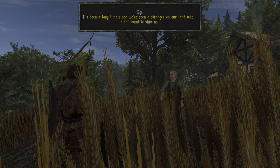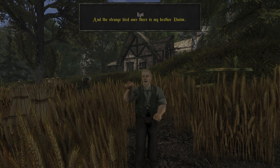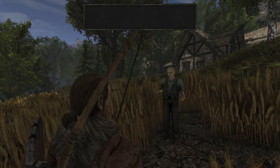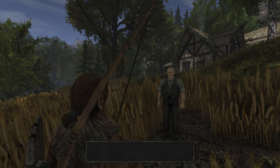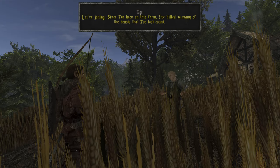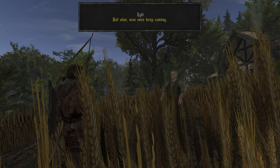It's been a long time since we've seen a stranger on our land who didn't want to skin us. I hope I'm not wrong about you. I'm Egil, and that strange bird over there is my brother Aenim. How's the field work going? Great — if those miserable field raiders weren't constantly destroying our harvest. I've killed so many of the beasts that I've lost count, but new ones keep coming.